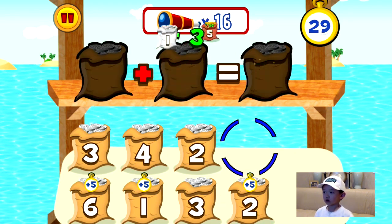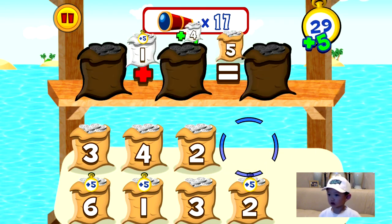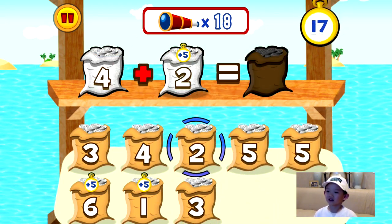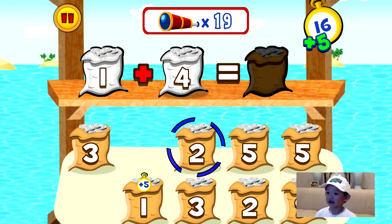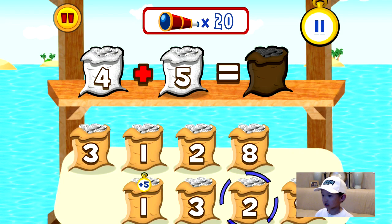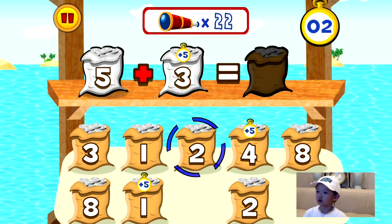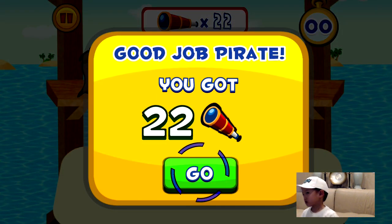Get that one. Let's keep going, Griffin. So far so good. We're having a lot of fun with this game. You missed one. Keep getting that time, Griffin. You're doing pretty good. You have 20 telescopes. Keep going, Griffin. Wow, we could see this game really improving your math. You got 22. Let's see if that's enough. Hit go.